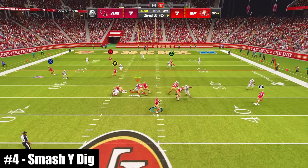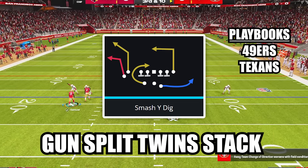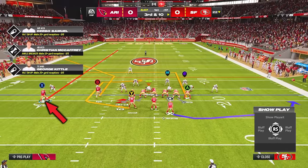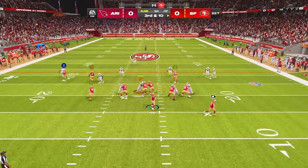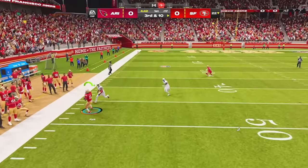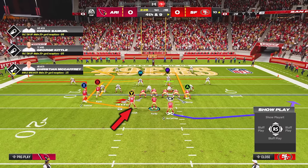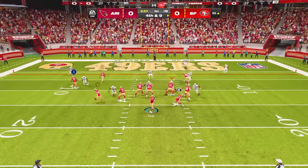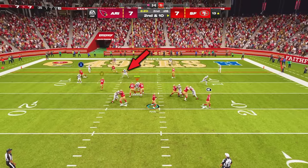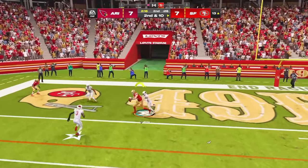At number 4, this play gives you endless ways to attack zone coverage. The play is Smash Y Dig in the new formation Gun Split Twin Stack. If you motion out the outside receiver and put him on a streak, you can easily hit the corner route for huge gains along the sideline. Or just look for your fullback on the C route out of the backfield and hit him right as he breaks inside for easy yards over the middle. If the linebacker comes down to guard the fullback, hit your tight end on the deep in route.